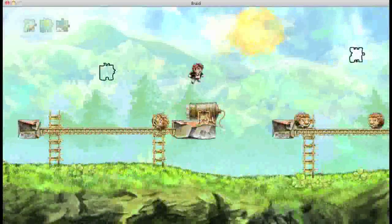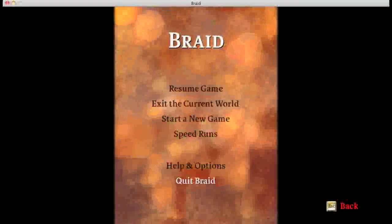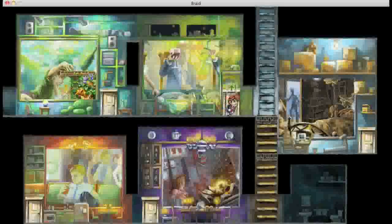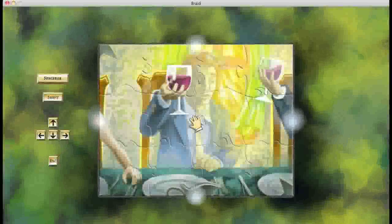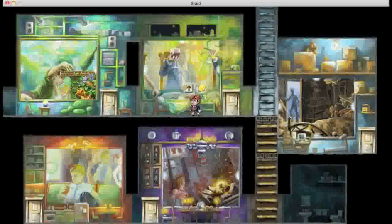Now, incorporating these and other time manipulation techniques, you collect the puzzle pieces and flip them around and put them together to set up these pieces, which sort of help to explain the story.